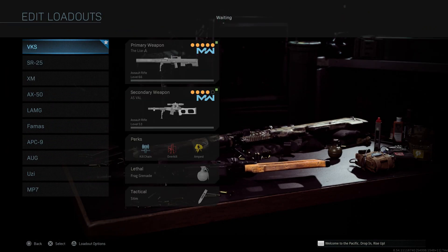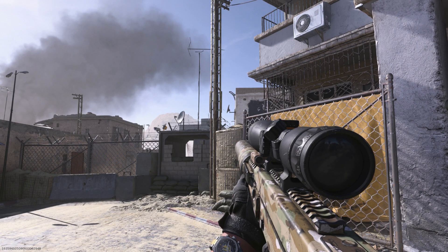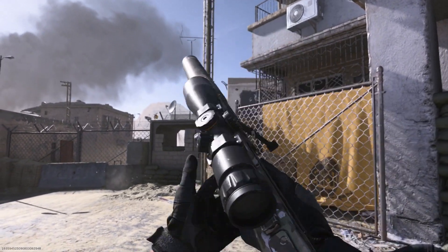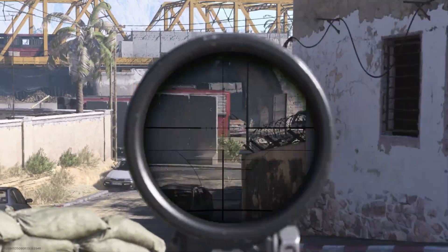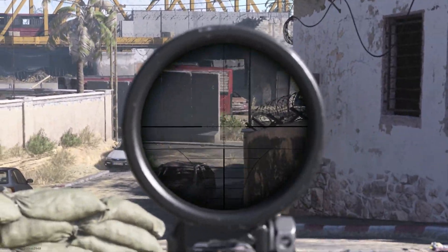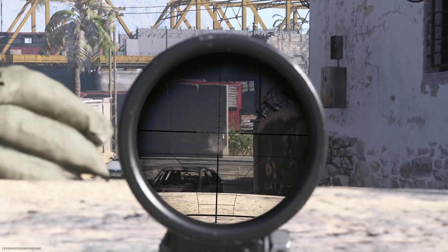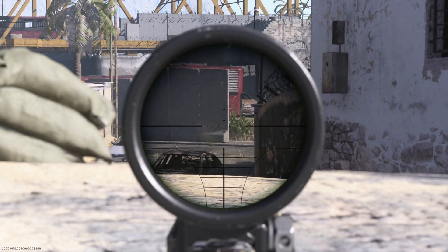First off we're going to start with the VKS — really nice weapon utilizing the Odin. For this one we're using the Lyre blueprint, which gives you that 10-round mag look-alike for the actual 20-round. We're going to be running the Colossal Suppressor — that long big flashlight-like suppressor — giving us sound suppression, damage at range, and recoil control. The cons are the aim walking movement speed and the aim down sight speed.